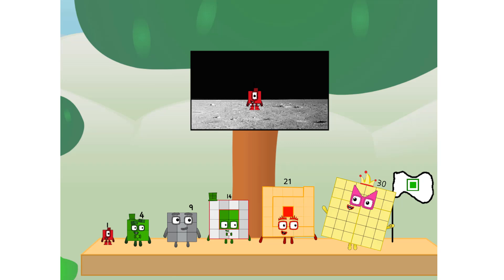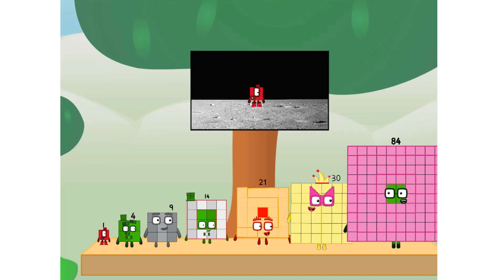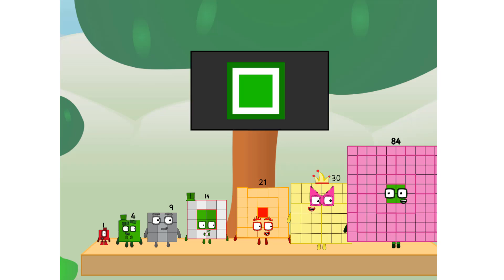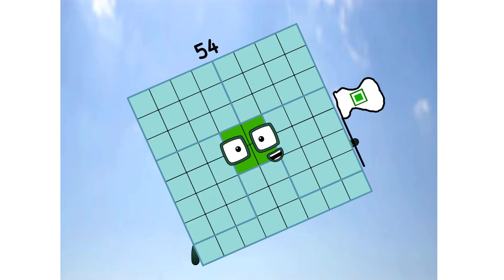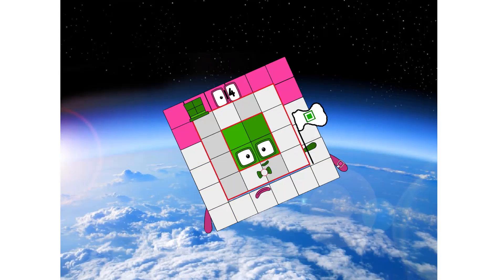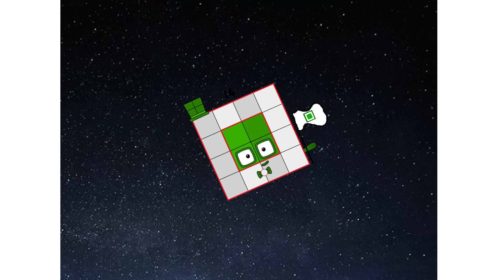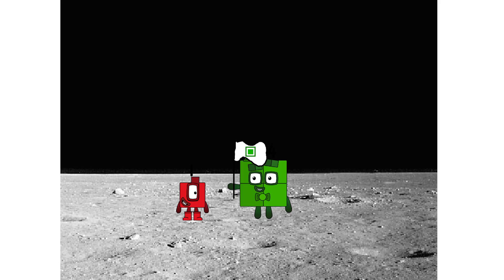The only thing left now is to plant the square club flag. Numberland, we have a problem — I forgot the flag. Don't worry, little one. I'll take care of this. And I promise, no rockets. Square power only. Hello. Looking for this?